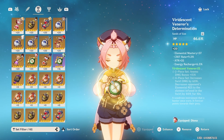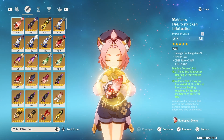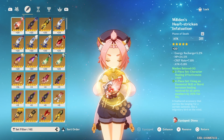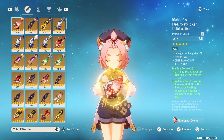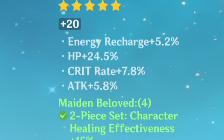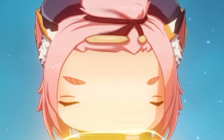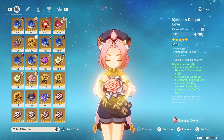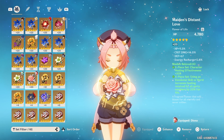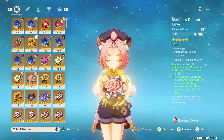On your artifacts, you want to go for HP% on all of them, and for substats you want as much HP% and Energy Recharge as you can get. You can also try to get flat HP on your substats as well. Just try to go for Energy Recharge and HP, and then you'll start maxing her out.